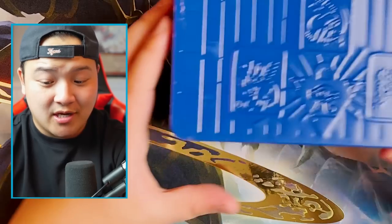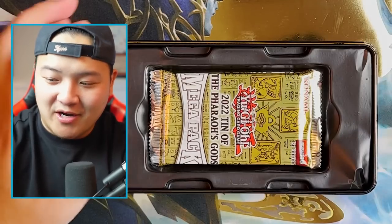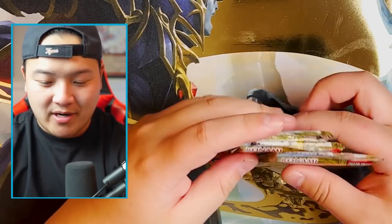Let's go on to the Obelisk the Tormentor side. This is hype. We made it a little bit fun — spray painted it a little bit. You know, it's really, really fun, really unique. Look how cool this looks — this looks fire, no cap. Obelisk Tormentor tin, guys. Who are you guys voting for? Obelisk, Slifer, or Ra?